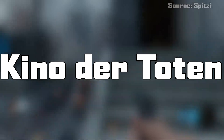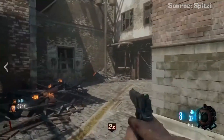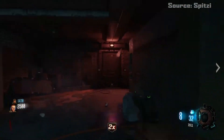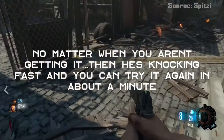Number 3: Kino Der Toten. This one is pretty weird. I personally wouldn't call it scary unless it happened to me in real life. But while you're going through the map, find the blue door and knock on it. If you wait for a second, there is someone on the other side that knocks back. The knocking gets a bit louder and more aggressive the longer you stay there.